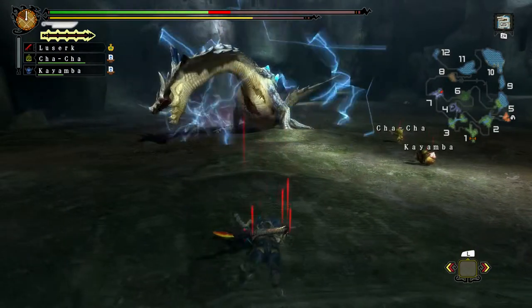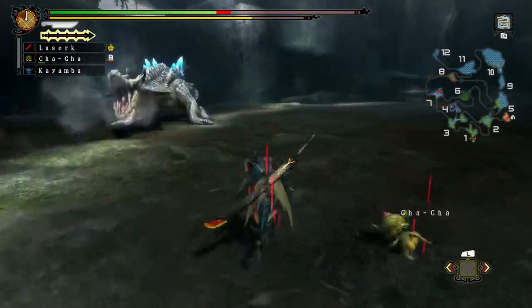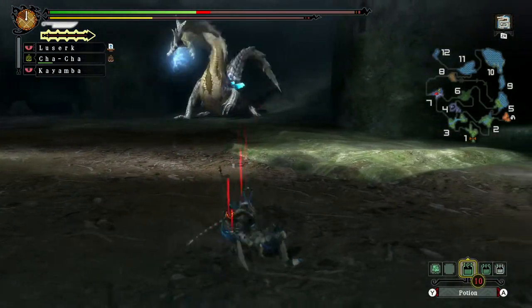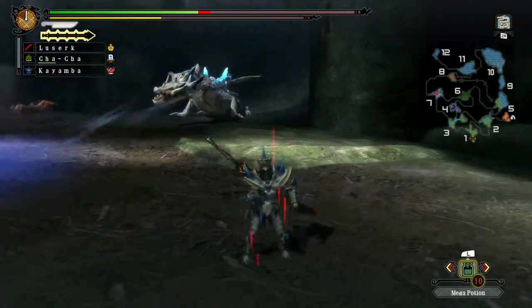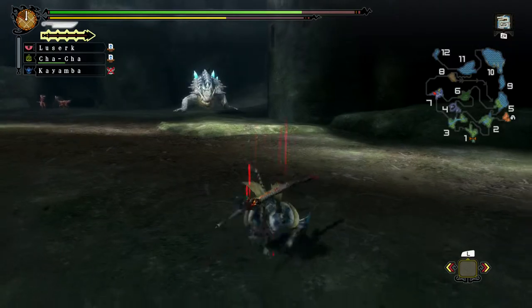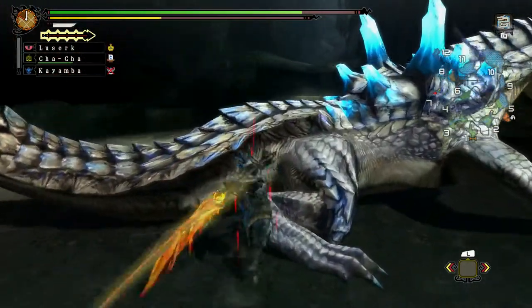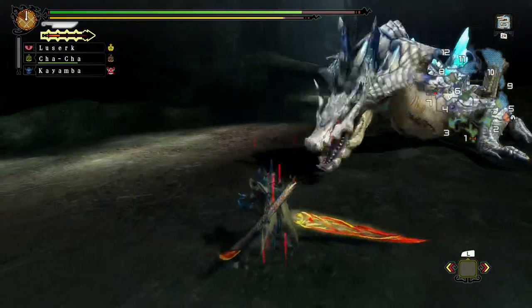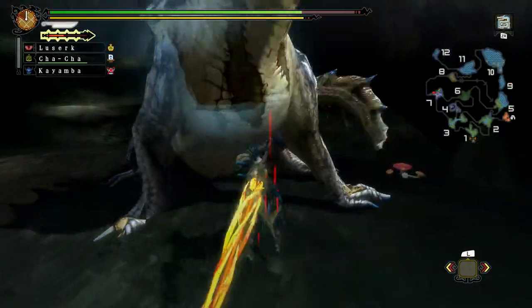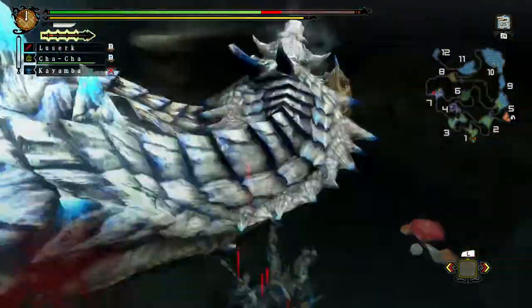He actually hit me with that one. Cha-cha, go ahead and use your pitfall trap. Completely forgot — okay Cha-cha, you just leave me like that? He is very accurate with that shot — very accurate indeed. Come on! He is pretty agile. When he is pissed he tends to move a lot. That's why I knew I was gonna get a flinch — that's why I kept attacking.